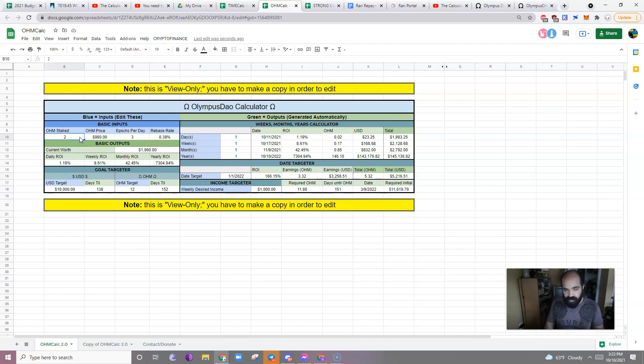Let's say you want to take some of your savings or take some of your paycheck and throw it in there each week to get to 5 OHM — then you reduce that 151 to 73 days, and it gets shorter and shorter each time because the rebases generate more. That date would be a little bit before Christmas — the day that you would receive enough OHM to make $1,000 per week in profit and maintain this base level of OHM. Right now your required initial investment to get 11.86 OHM would be $11,000. So with an $11,000 investment, you could start creating a little bit higher than the median income of the average American.